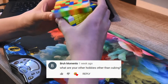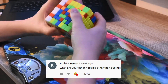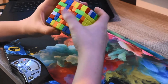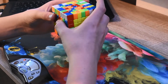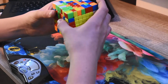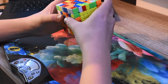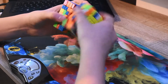Brum Memento says: what are your other hobbies other than cubing? I like photography — I have a DSLR camera that I use to shoot my YouTube videos and also do photo and video editing, which is pretty fun. I like a little bit of gaming and sometimes play a little bit of recreational piano. I also do a couple of sports: squash and fencing, which is pretty unique but really fun. And I also like reading sometimes when I get some free time.